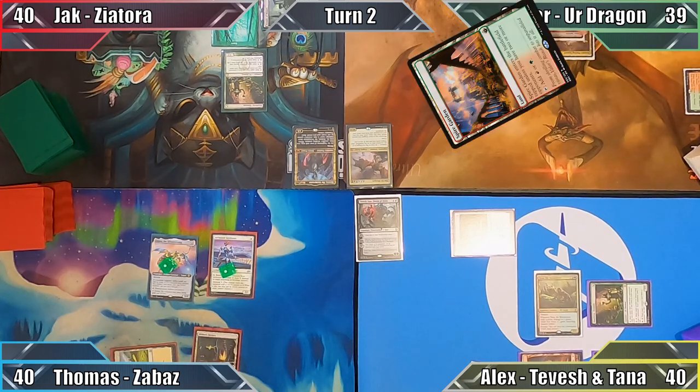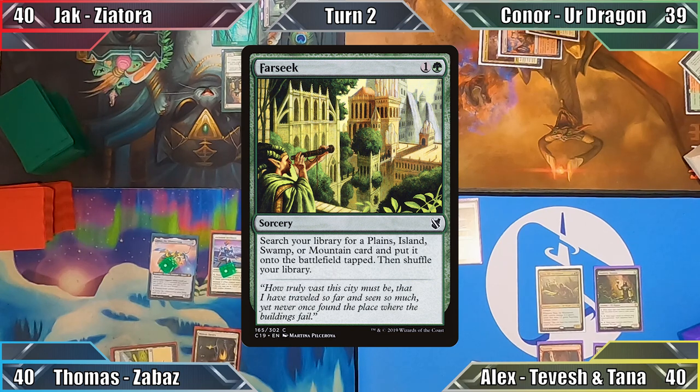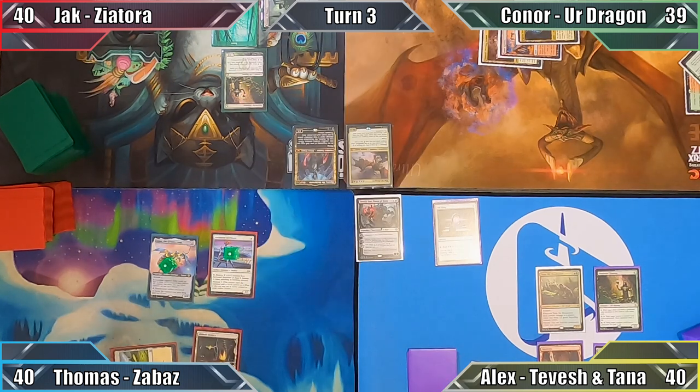Connor begins his turn by playing Spire Garden, then casts Farseek, searching his library for Catria Triome, puts it onto the battlefield tapped, and passes. In my turn, I move straight to combat, attacking Jack with my commander.